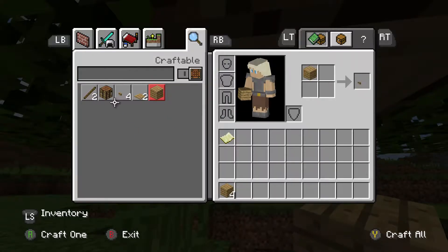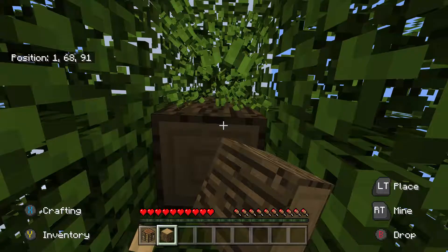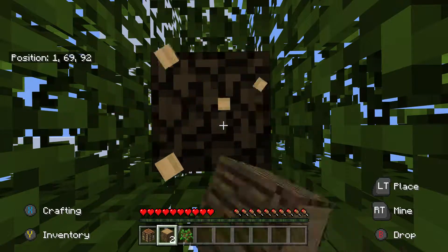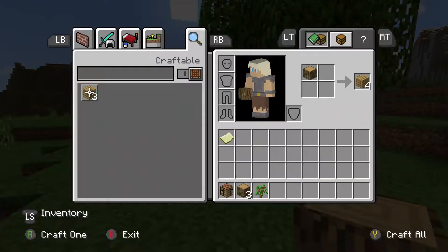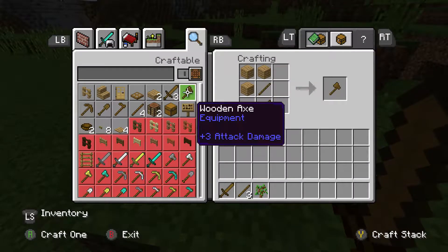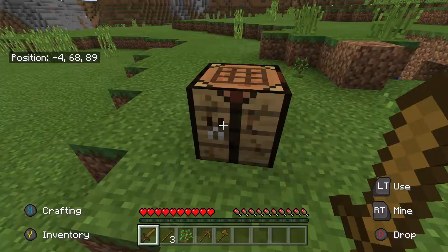There we go, we can get that. We've already got a crafting table, we're doing good. Already got a sapling, wow. Alright, we've got a few logs. Let's place down this crafting table and quickly craft a sword, a pickaxe, more sticks, and an axe. We don't need anything else for now.